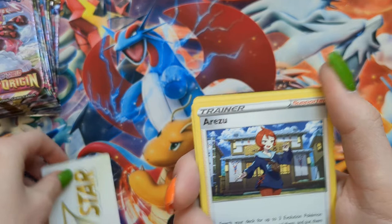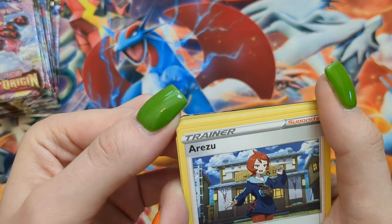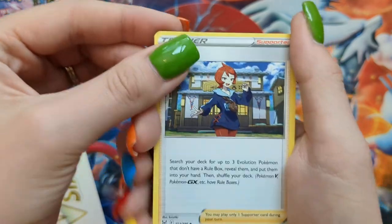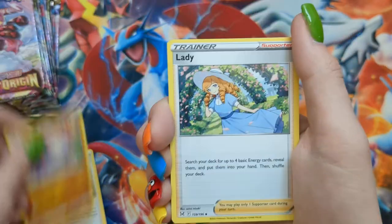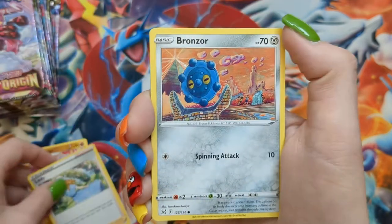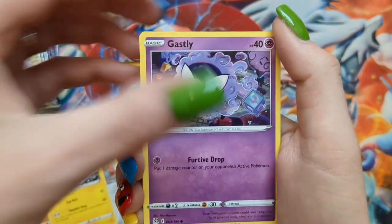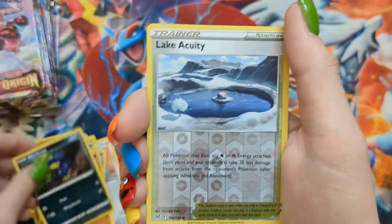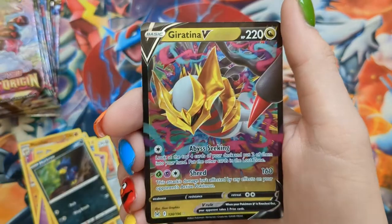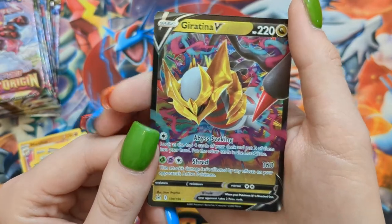Pack twenty-five: Arezu — I wish I knew how to pronounce that — Manxiao, Lady, Bronzor, Electrike, Gastly, Binacle, Murkrow, Lake Acuity Reverse, and a Giratina V. Hooray! What a beauty.